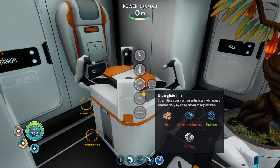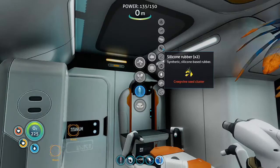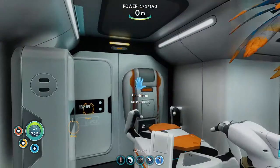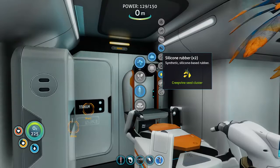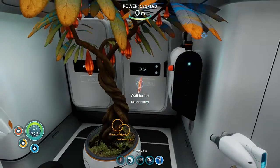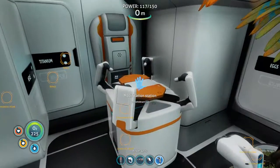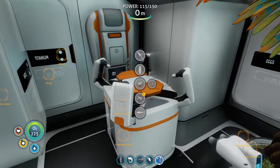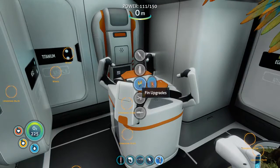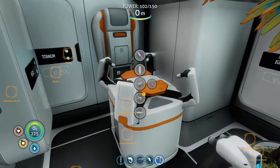It's silicon rubber and more lithium. I need to clean that up with the lime seed clusters. Oh hey, that's exactly as many as I have. Actually I only need one. Let me access the wall locker - there we go. One lithium, and of course I need that. That should be better.